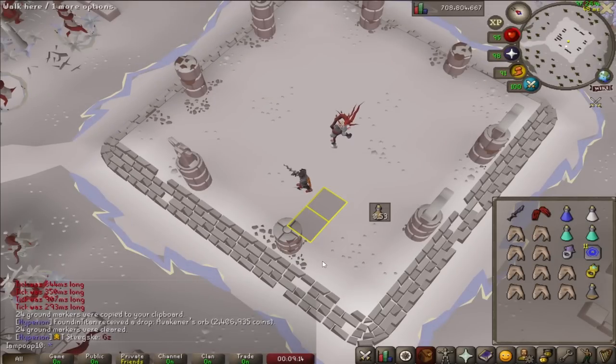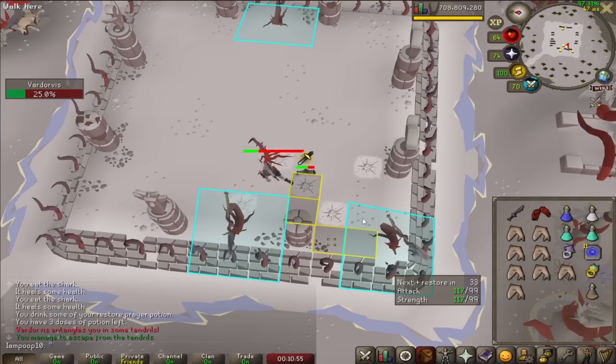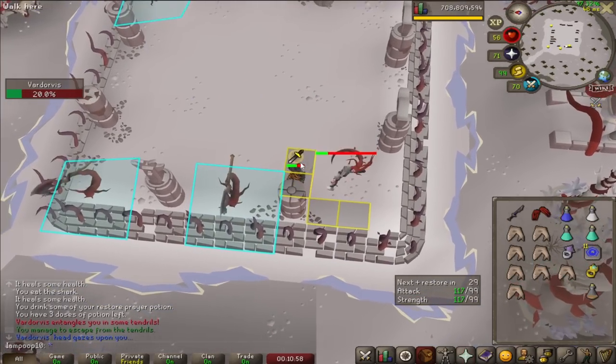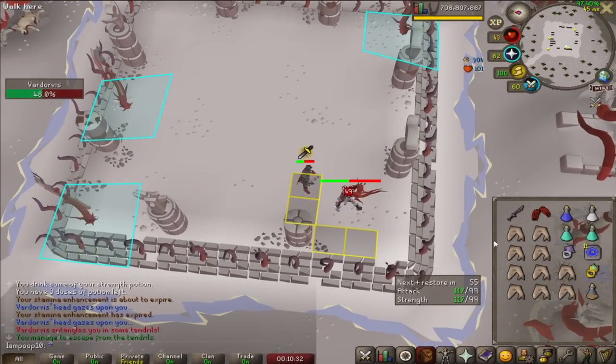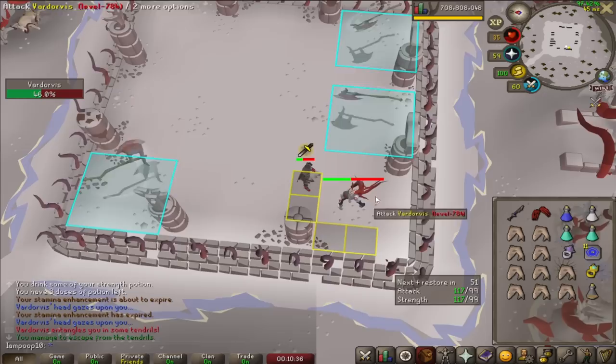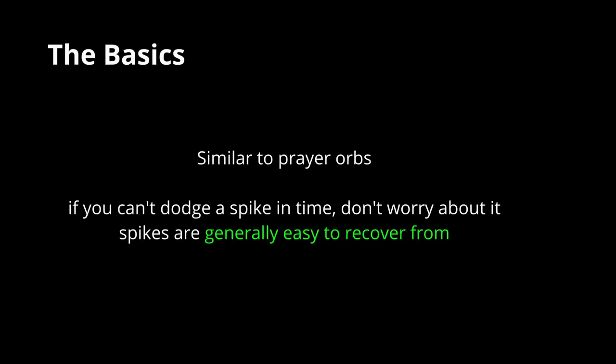Mark these four tiles because these are most of what you'll be using. By default, stay on the two tiles outside the corner, and when skipping into the corner, go to either tile inside — both tiles really work the same. If he spawns spikes on the default tile, just step on the other one next to you. On rare occasions he'll spawn spikes on both tiles, and if you can't dodge it, don't worry about it. It's usually not a big deal and you'll be able to heal it back as long as you're focused on dodging prayers and not taking axes.